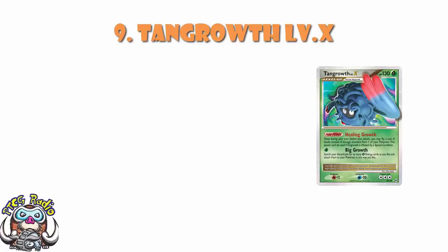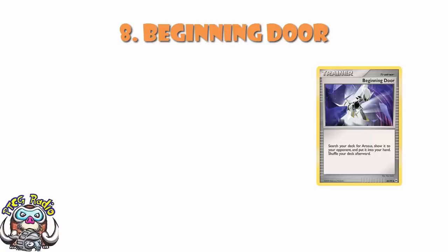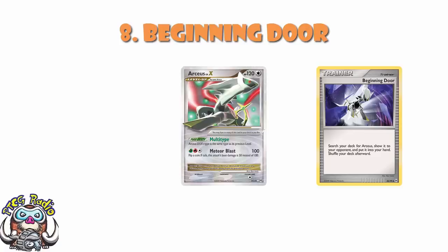In at number 8, Beginning Door. I said I don't really know what to do about the Arceus cards, so I've left them out, but Beginning Door I am putting on the list. Search your deck for an Arceus, show it to your opponent, and put it into your hand. If you were playing an Arceus deck, you would have to play four Beginning Door — it was that good. There are way too many Arceus cards to really try and put them in a top 10 list; they work in their own video. But Beginning Door as a tool for anyone playing Arceus was great.